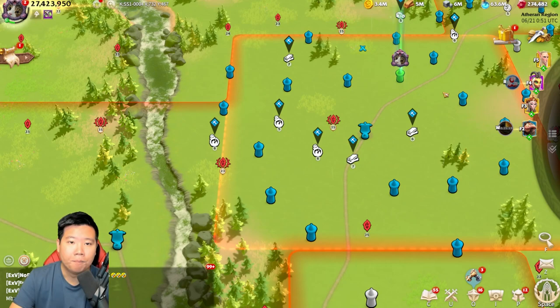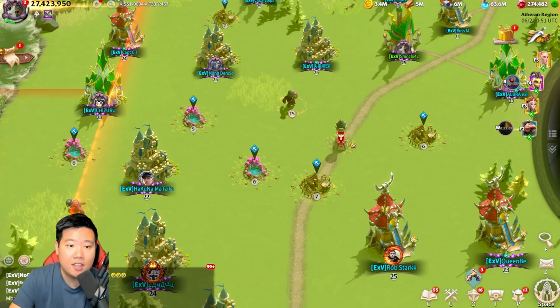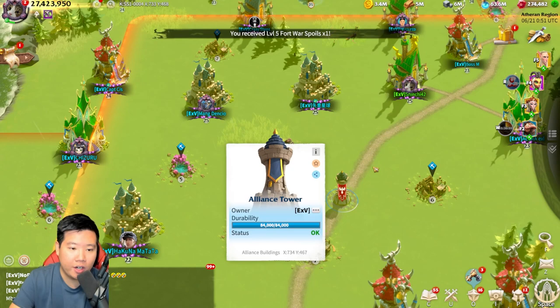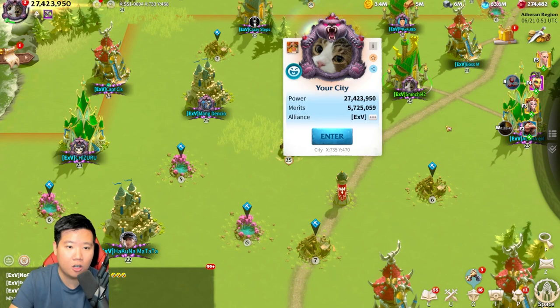First, let's talk about how you can get attacked in Call of Dragons. If you are not in an alliance, you can get attacked on your city 100%. If you join an alliance and you are in the alliance territory, you are not going to be attacked by other players — that is the protection you can do. But if the territory is demolished, you no longer belong to an alliance territory, and players can attack your city or launch a rally.